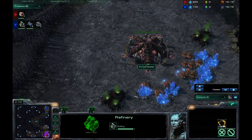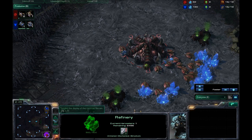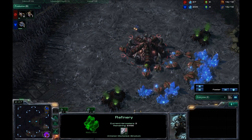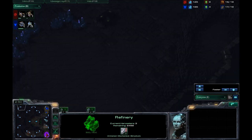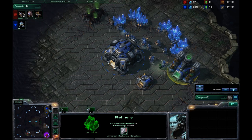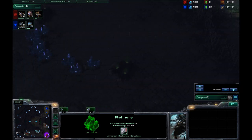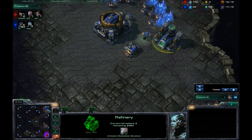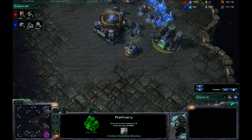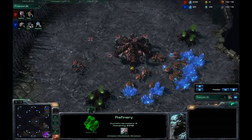It looks like, based on the fact that I saw he was down here in the close positions, that is why I went for it. Even though the horizontal would have been just as close. As long as he's not in the diagonal way all the way over there, I feel comfortable going for a 3 rack on this map against a Zerg player because I do want to get that early aggression out.